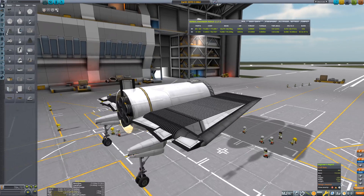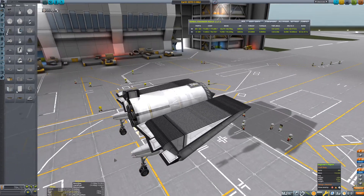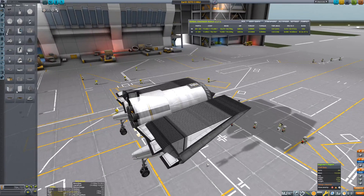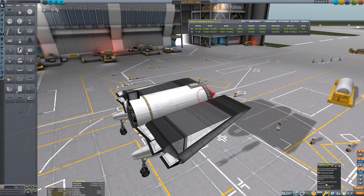I used extremely similar tricks to the dual SSTO that Schrazenblitz and Lieutenant Duckweed made — clipped tanks and tilted wings — ending up with a 110-ton spaceplane. In this video, I'll land Jebediah Kerman on the moon and return him safely back to Earth, with no staging or refueling by ISRU or other means.